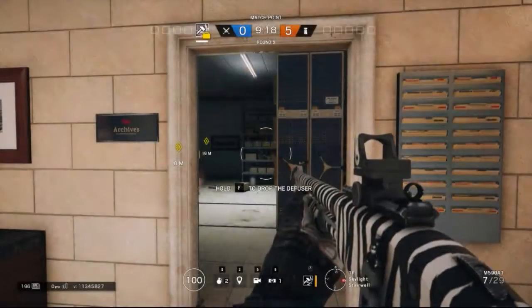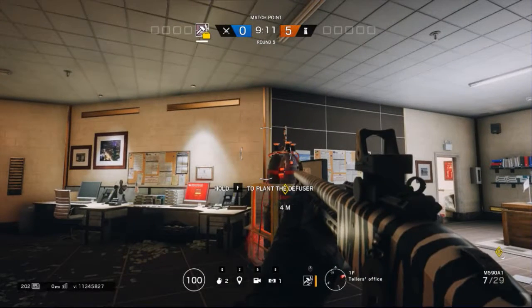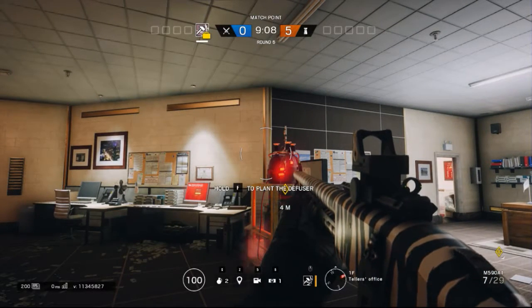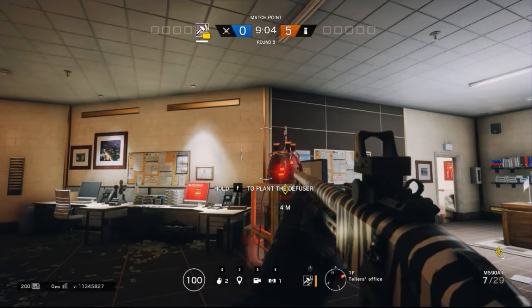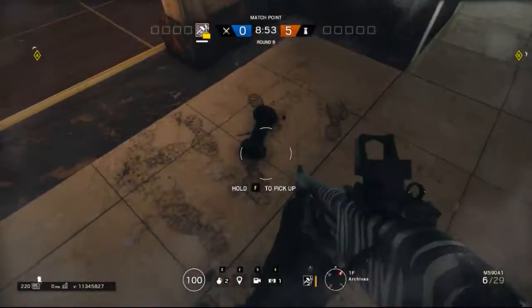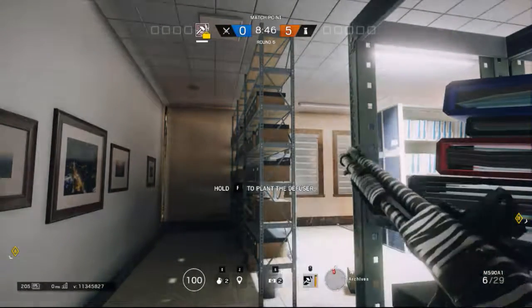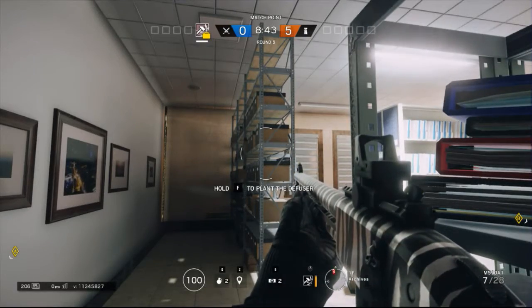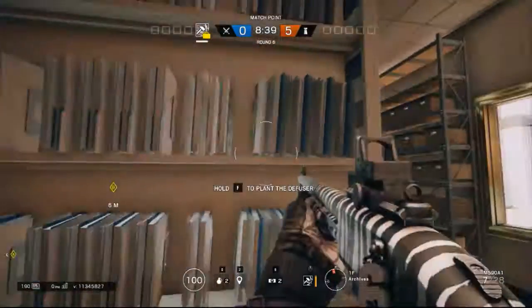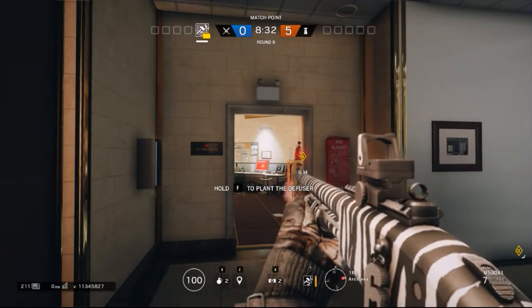I wanted to end this video off pretty easily, so if we go to Archives and Teller's office — most people just call it Tellers — you can just look at the top bomb site from the very beginning of the video. The destructible surfaces here are exactly the same. Not much has changed — obviously not breakable here, not breakable there. You can take Sledge up there; I've had it happen to me pretty recently. I was playing — I believe Echo — and they were just sitting there blowing the floor out. Same thing. So if you guys enjoyed the video, comment, subscribe, do all that fun stuff, and remember: snitches get stitches.